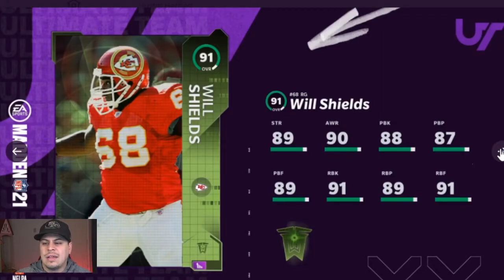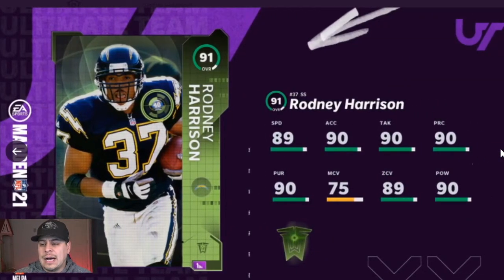Moving on — Will Shields. This is our first lineman on Team of the Week, and linemen are people too. He has 91 run block and 88 pass block, so if you have go deep or play fake you're going to be able to get that up. Then we have Rodney Harrison, 91 overall — a little underwhelming unless he's on a theme team like Patriots or Chargers. He has 89 speed, 90 acceleration, 90 tackle, 90 play rec, 75 man coverage, 89 zone coverage, and 90 power — a somewhat balanced card.